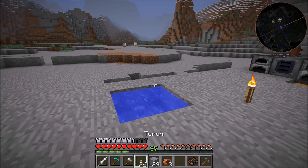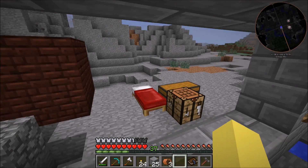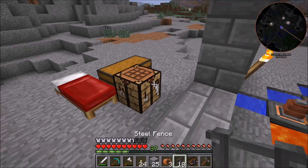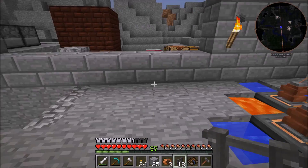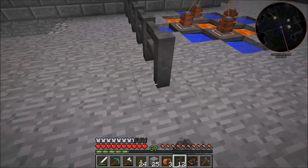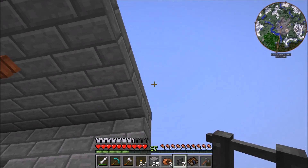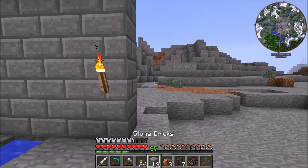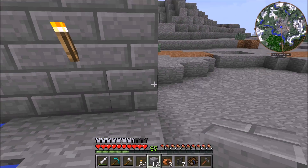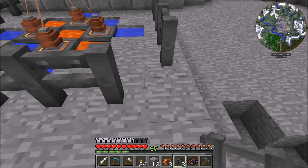We can fill in this spot with some stone so there's no open infinity pool in the middle of the base. Then I want to take the rest of this steel and make it into steel fences and just kind of place them around this area to wrap it off from the rest of the base. There's no wall over here right now but I can put one in now so we have something to place the fences against. We got one extra piece.